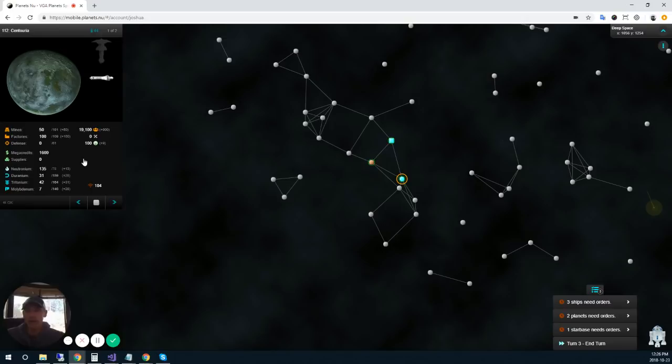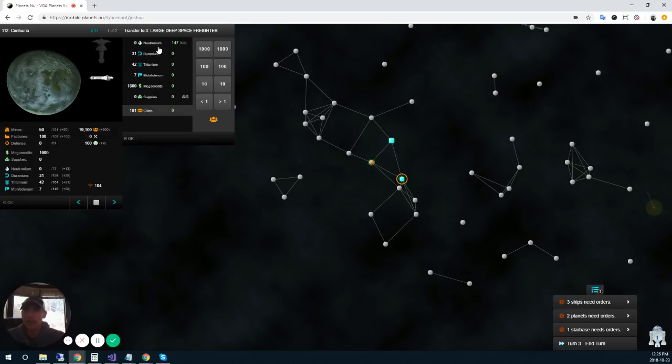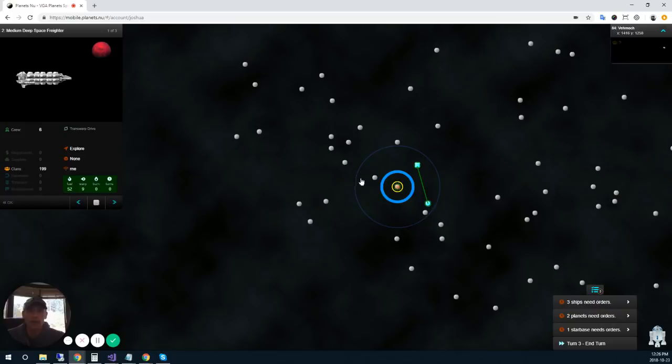The reason I consider building a second starbase so early so important: every turn you get another ship out, it's another ship that's doing something, producing stuff, moving supplies. Those ship slots are ultimately what's important when you're playing under the advanced rule set with the 500 ship limit. My large deep space freighter is going back to pick up more clans, and I'll leave a little fuel for the new ships we're building.